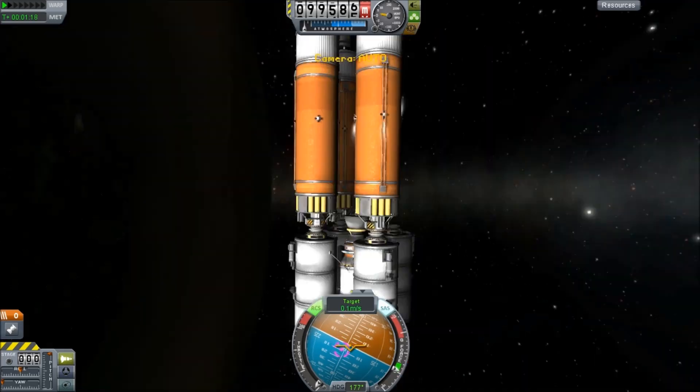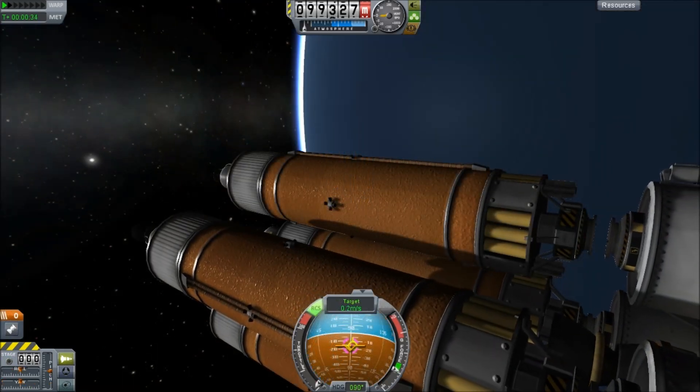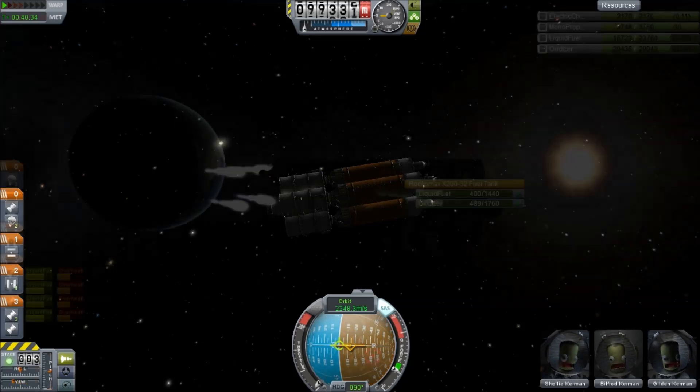Between these, we should definitely have enough fuel to get ourselves into Tylo orbit and have more than enough to return. There we go — we have a complete spacecraft and now we can fire up the engines to take it into a test drive.